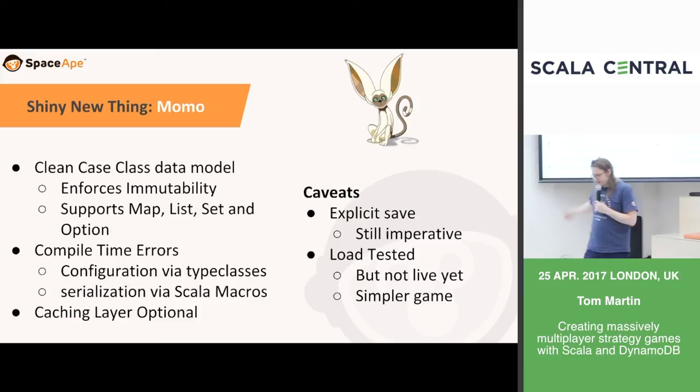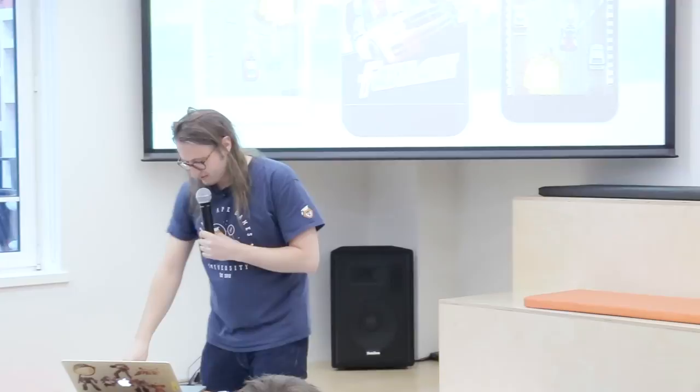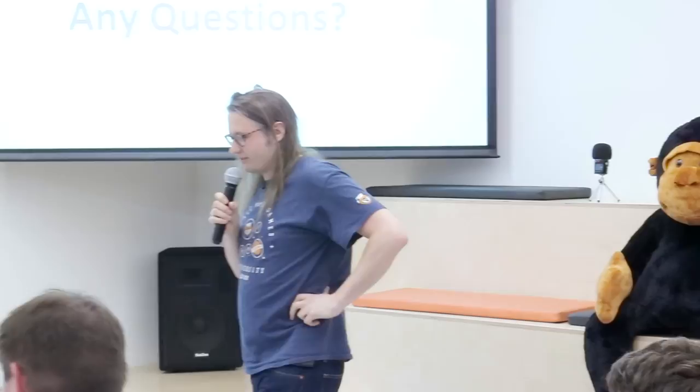We're hiring — come and talk to me or any of the other SpaceApe folks around the room if you're interested in solving the problems we face here. You might not have to work with Hydra; you might get to work with Momo. Hopefully I've given you a good overview of the challenges we face and the technologies we've used to solve them, and also a bit of the story of SpaceApe's history with Scala.